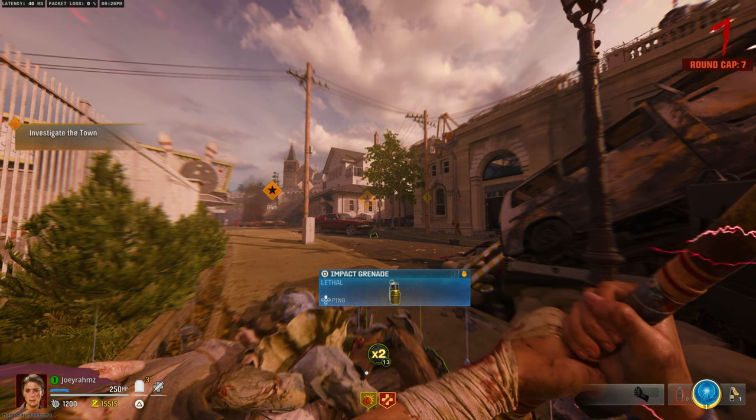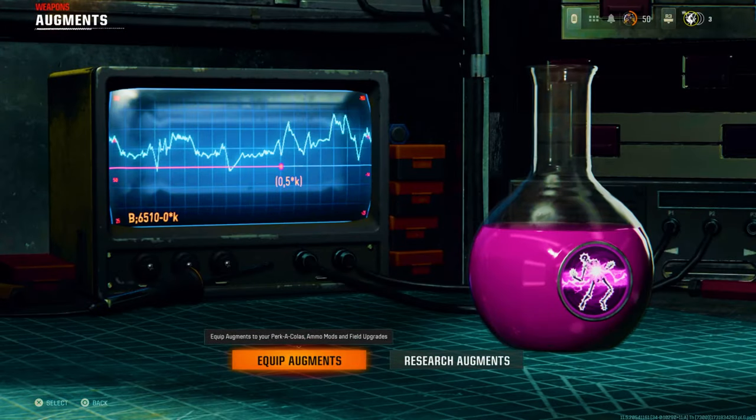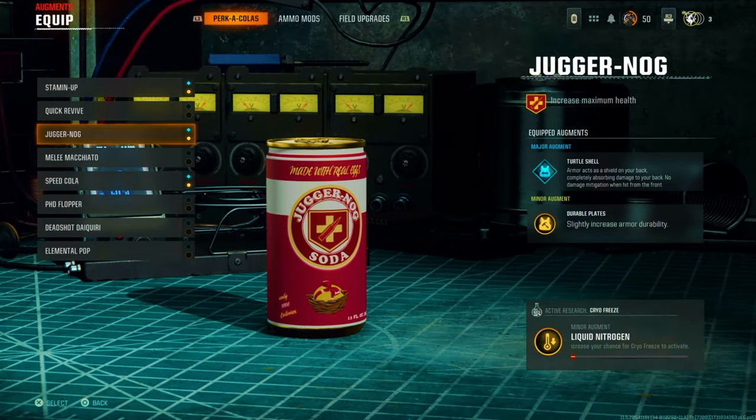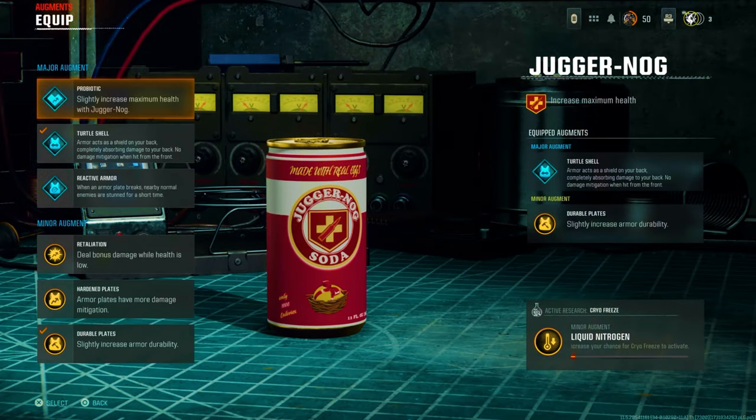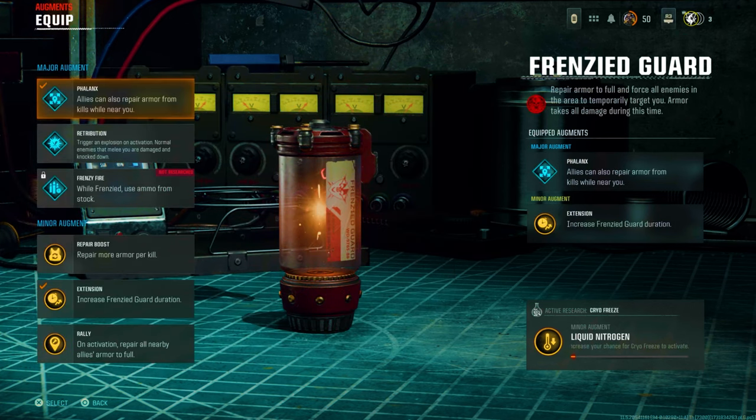Come over to Weapons Augments and then go to Equip Augments. When you come down to Juggernaut, make sure that going into guard mode has Turtle Shell and Hardened Plates on — that's what you'll need, those two right there. Now once that's done, go over to Field Upgrades and come to Frenzied Guard.